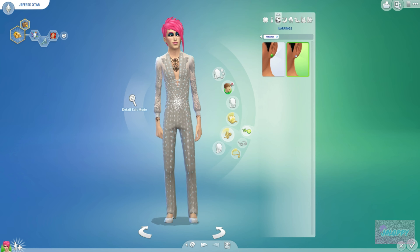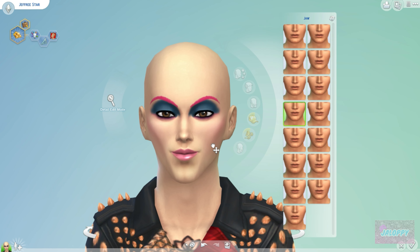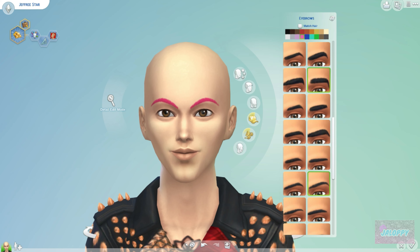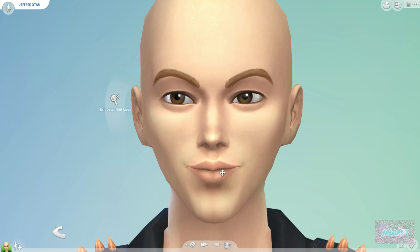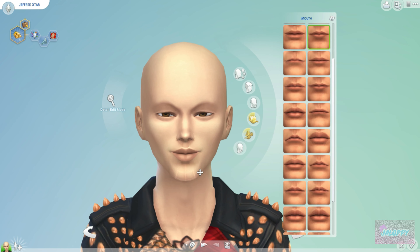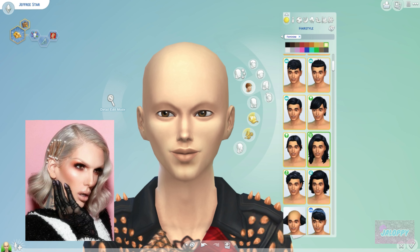He still goes very crazy with his wigs and hair — that hasn't changed. Now in 2019 he has a lot of expensive, name-branded items; his whole persona is very luxurious. He loves his cars and his dogs, so he's very family-oriented as well. I hope you guys really enjoyed this video — I tried to make him look exactly like the pictures, and I'm going to upload a 2019 image now so you can see a comparison.